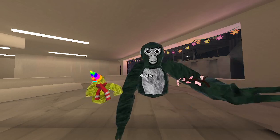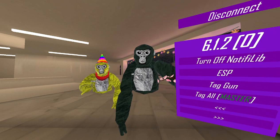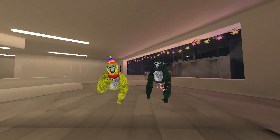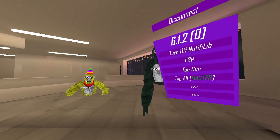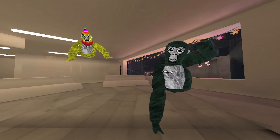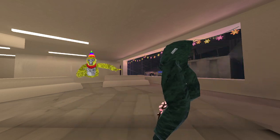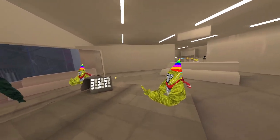Welcome to another video everybody. We're going to be showcasing version 6.1.2 — apparently that's the menu name. It's called 'aspects cheat panel' or something, because it doesn't actually say the name. You didn't see me flying over to the mirror with the menu.